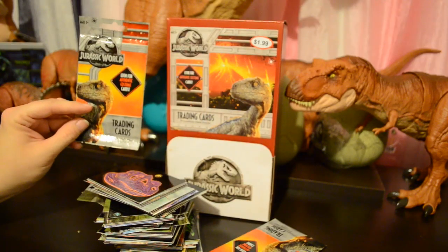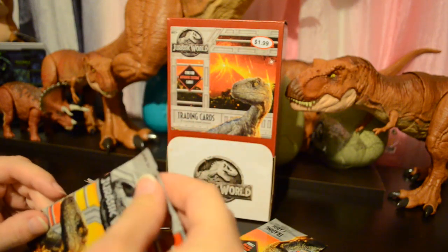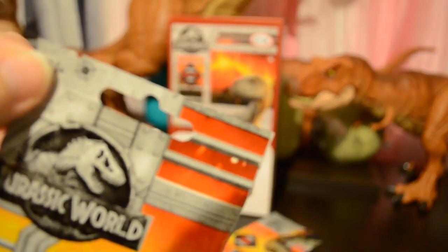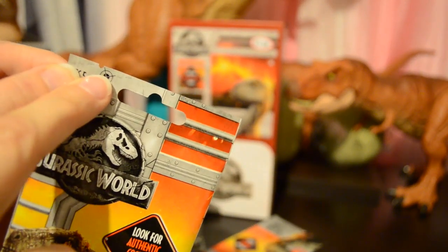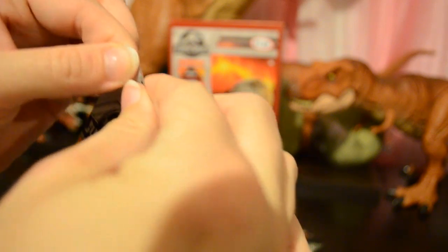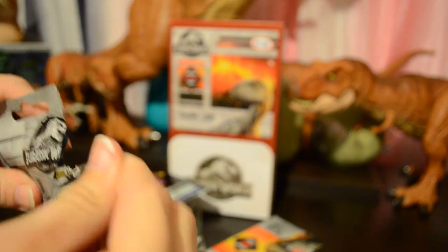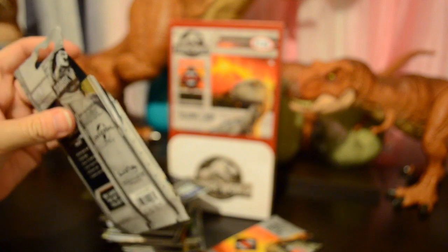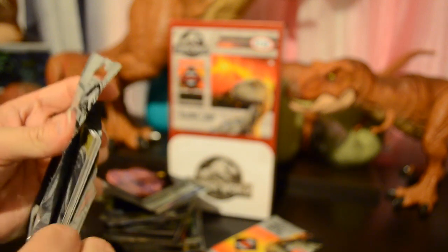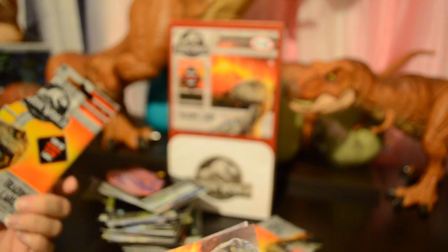I'm almost done here, but I wanted to show you how I've been opening these. What they intend for you to do — there's a tiny little notch at each end of the package on one side. What they intend is for you to take hold of it and tear the package. I don't like doing this because I have to put a lot of pressure, it's very thick material, and you could scuff the cards when they rub together or potentially bend them.